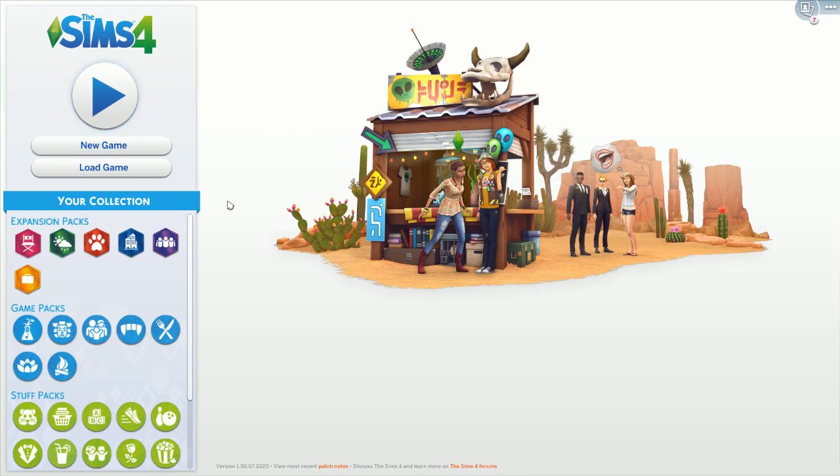Hi, this is Shane and welcome back to another episode of Sims 101, my tutorial series where we go through a week in the life of a Sim. In the last episode we met Vincent, we created him and we also created his double doodle, Yogi Bear, who's an adorable little puppy. In this episode we are going to furnish his house, because as we left him he had just moved into a new place.